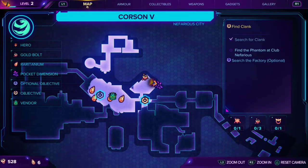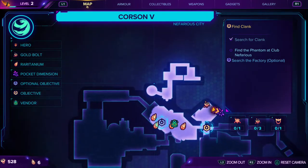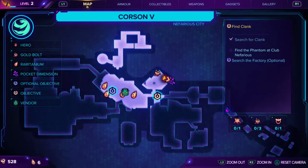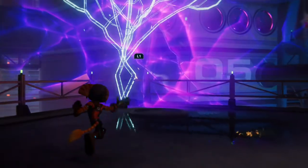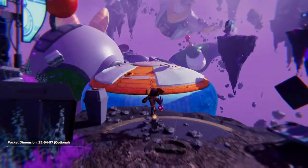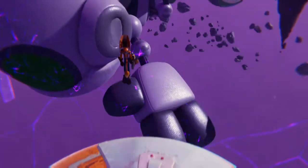Now we've got into a hidden pocket dimension, which is right here. You start up here on this map, make your way down into the market. Once you get to the market, go ahead left and you come up to this pocket dimension right here. Go ahead and open up the pocket dimension.